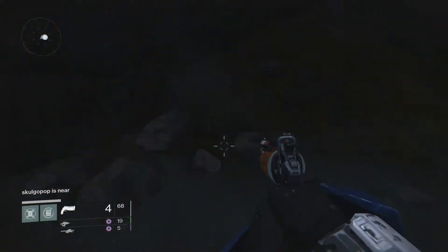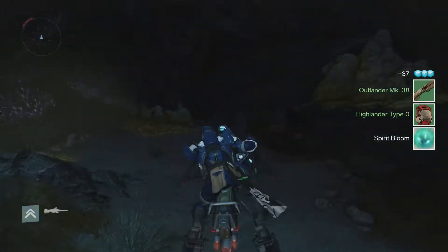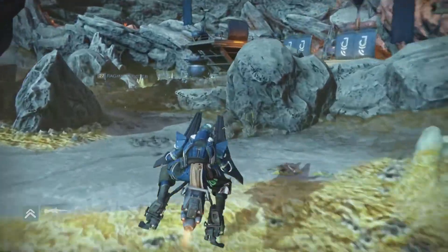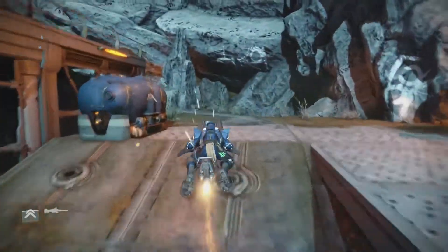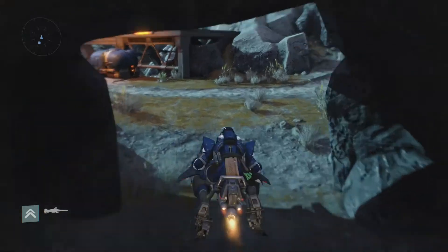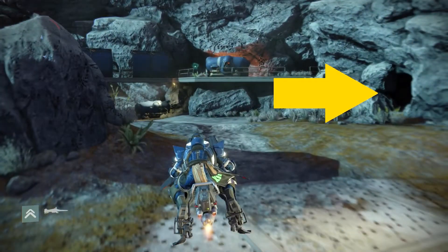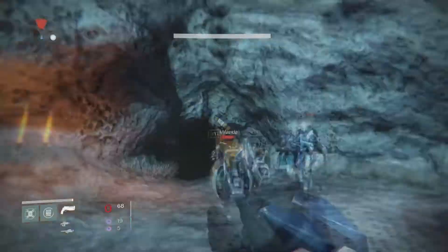Some of the bad guys, instead of the Devil Walker public event, you can get a roving band of Pikes where some Dregs will show up on Pikes. Once those guys do show up, kill the driver — not the Pike — take the Pike, and all of a sudden killing these enemies becomes pretty easy.